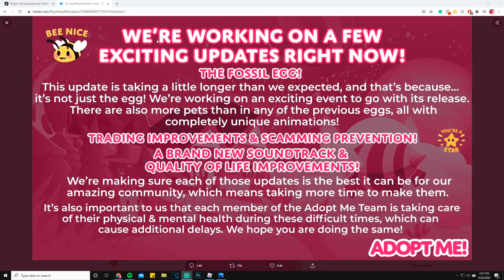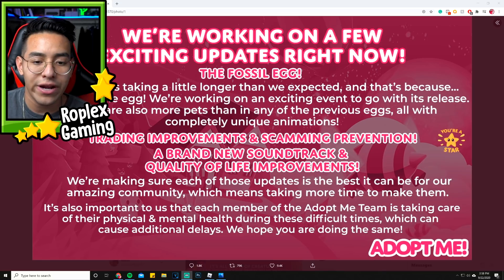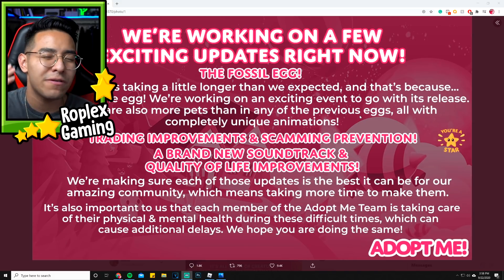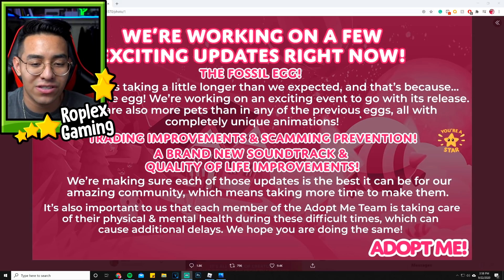Let me go ahead and go over this picture. It reads: 'We're working on a few exciting updates right now. The fossil egg — this update is taking a little longer than we expected, and that's because it's not just an egg. We're working on an exciting event to go with its release. There are also more pets than in any of the previous eggs, all with completely unique animations, trading improvements, and scamming prevention.' The trading improvements and scamming prevention — I already made a video on this — they're going to add a lot more trading slots with a whole new trading window that's going to come out in the next update.